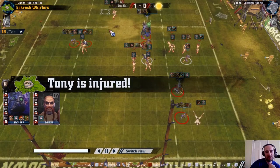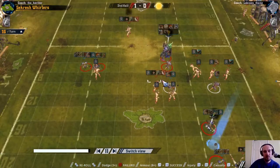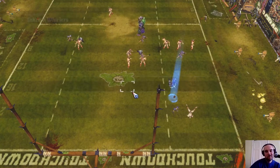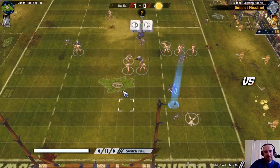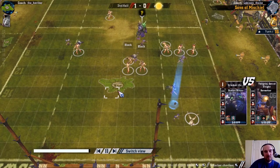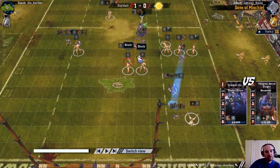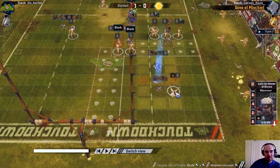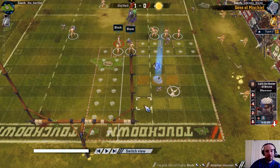A failed dodge at the end there for another injured goblin. One Norse turn left, still haven't thrown the apothecary at anybody just in case a blitzer or my thrower gets injured in this last turn. I think the optimal play here might have been blitzing with this Ulf Werner on this goblin to move him away from the ball, hopefully knock him over, and then run into the end zone to be a potential scoring threat - it'd be a 4-plus catch if you got the ball to him.